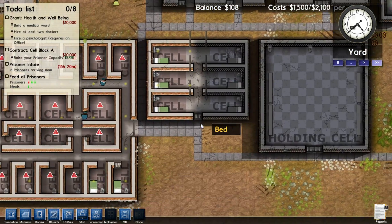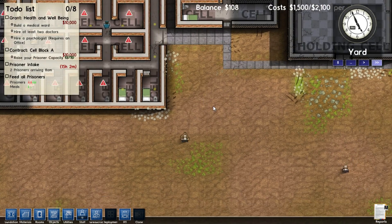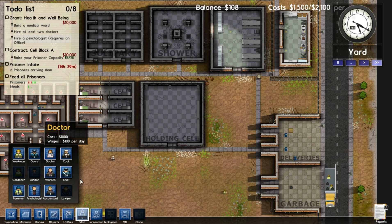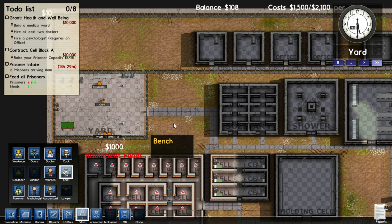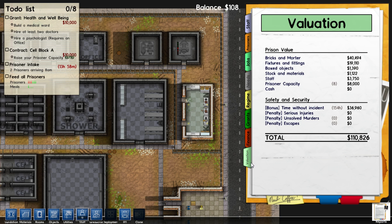Seems like I don't have much security. I can't really afford to hire anyone else, so I guess I'm kind of stuck this way. I can hire a doctor now — how much do you cost? 100 per day, and you cost a lot. Insufficient funds. Do I have any more grants? Nope. Looks like all I can do is wait. I get $500 bucks a day.